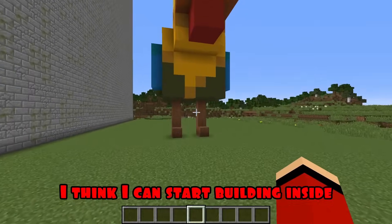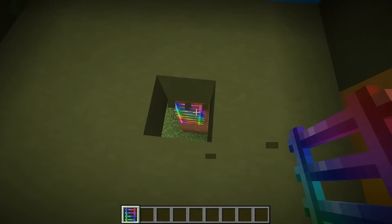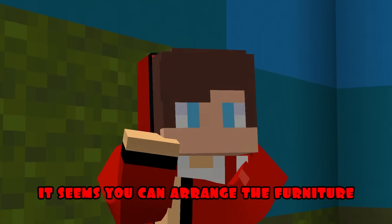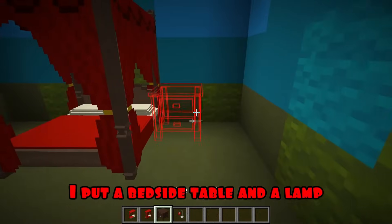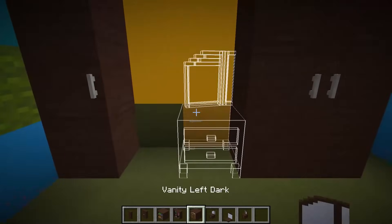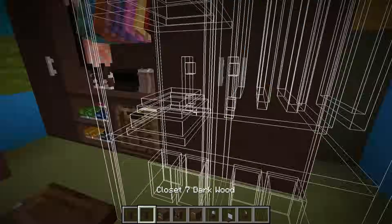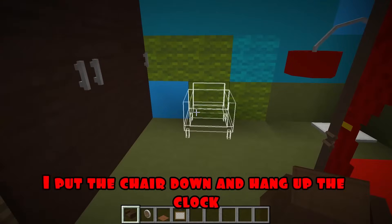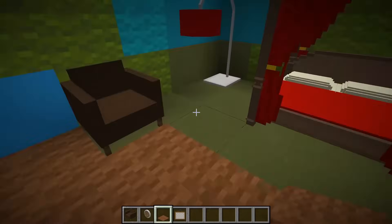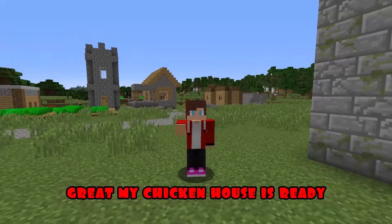I think I can start building inside. I put up a rainbow ladder and make a passage. I'm putting up the hatch. It seems you can arrange the furniture. I'm putting up the bed. I put a bedside table and a lamp. I put a wardrobe, shelves for clothes and shoes. I'm putting on a dressing table. Another closet. I put the chair down and hang up the clock. I'm laying a carpet. I'm hanging a picture. Great. My chicken house is ready.